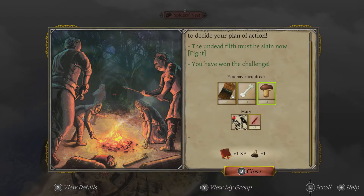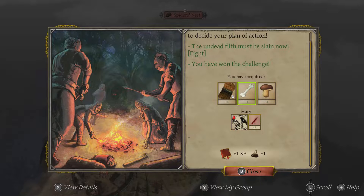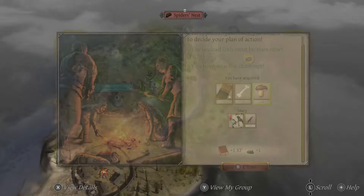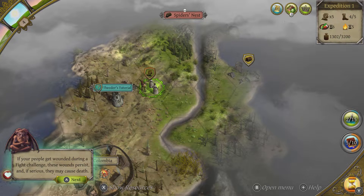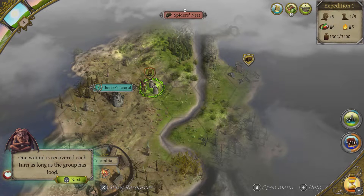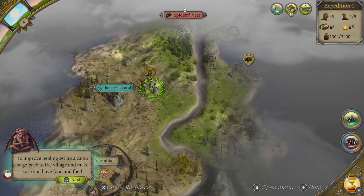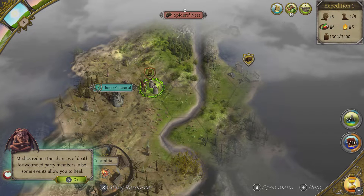Bones we know all about — we've got one more of them. And mushrooms: wild mushrooms are very tasty but watch out which ones you pick. What I'd have really liked them to drop would have been a potion or something to heal Mary. She currently has one health — there's a chance she could die, but we're going to try our best to avert that. From the battle we've also got one experience point and one research point. If your people get wounded during a fight challenge, these wounds persist and if serious they may cause death. One wound is recovered each turn as long as the group has food.